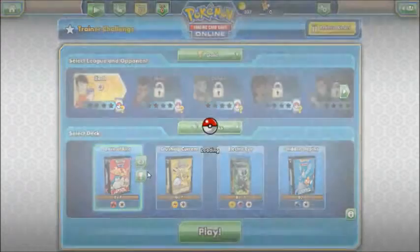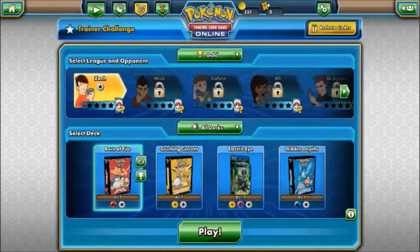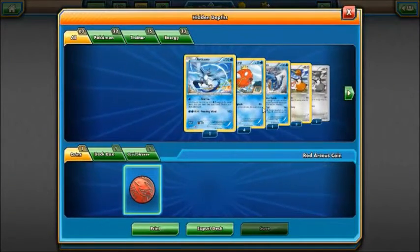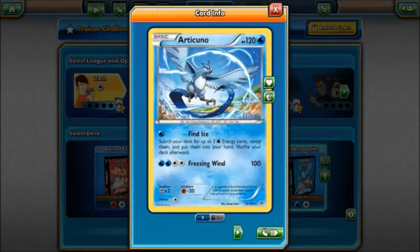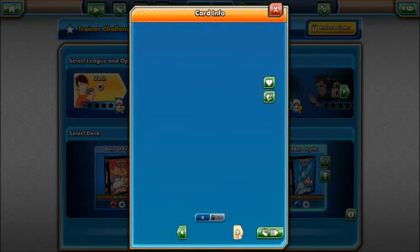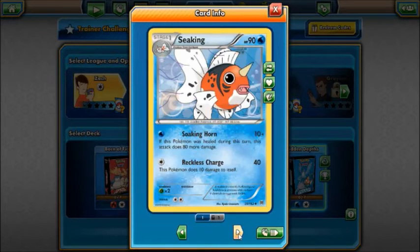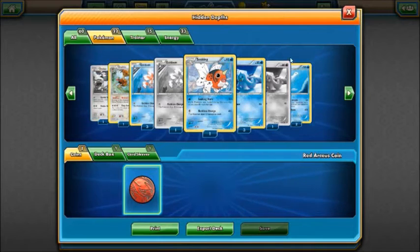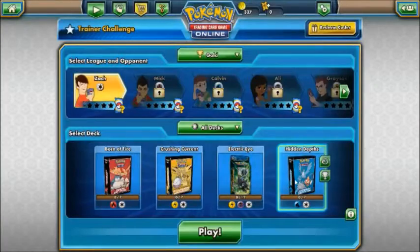We're going to do the Trainer Challenge first. The challenge for today is to win a match with a deck containing Water type, so we'll use the Hidden Depths deck. Pokemon-wise we're going to go with a Holo Articuno, Magikarp, Gyarados, Doduo, Dodrio, Goldeen, Seel, Dewgong. Let's play.